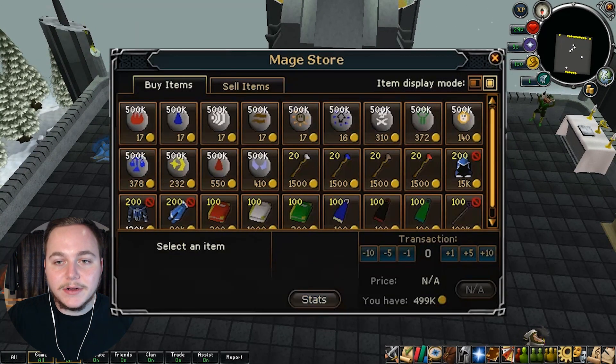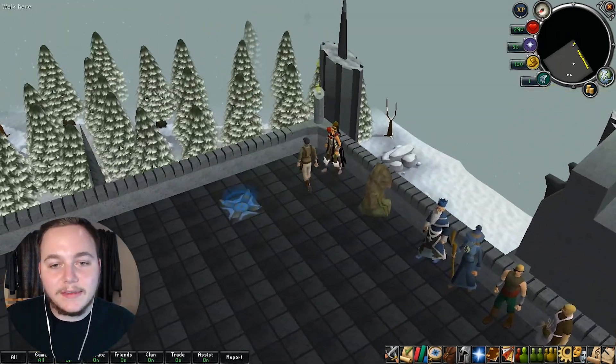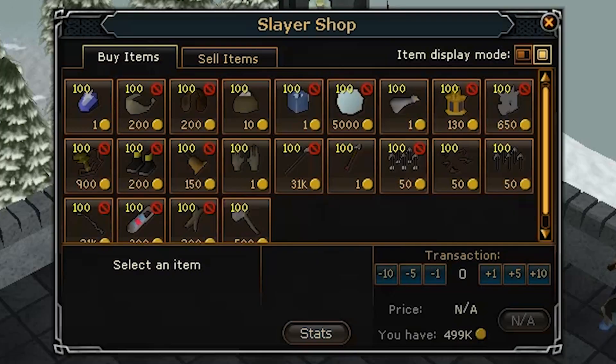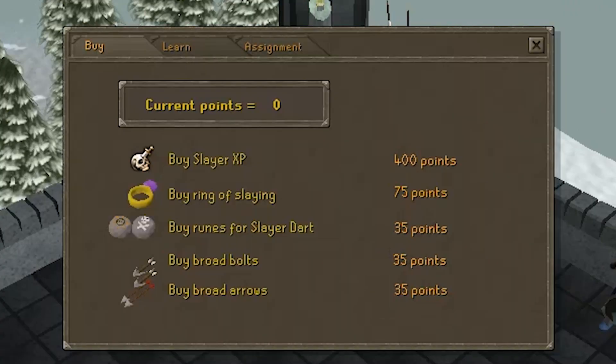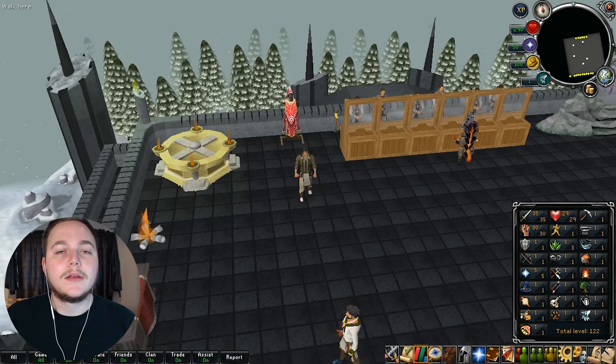Sitting in this little corner is Kuradel, who is a slayer master. She'll give you a slayer task if you ask, and she'll also sell you resources to slay monsters as well as a slayer point shop where you can buy different stuff or learn to make things like the slayer helm or the ring of slaying.